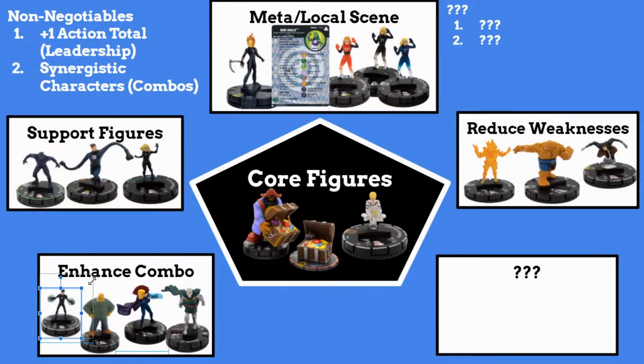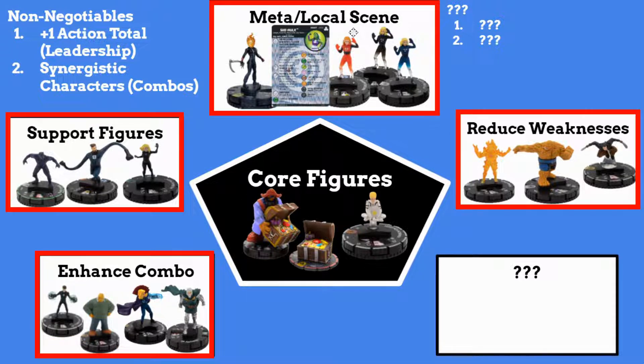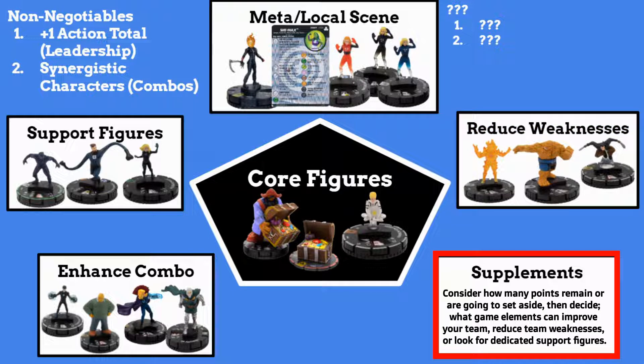You have your core characters — move on to enhancing your combo. As you're moving along, keep in mind the weaknesses that are building up. Are you heavy in close combat? Are you heavy in range combat and need to shore up and add some more bruisers? Ask yourself those questions when you get to this category and try to reduce those weaknesses.